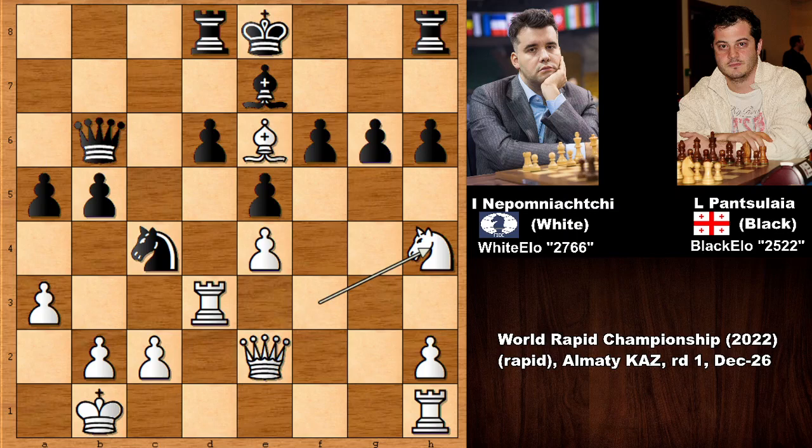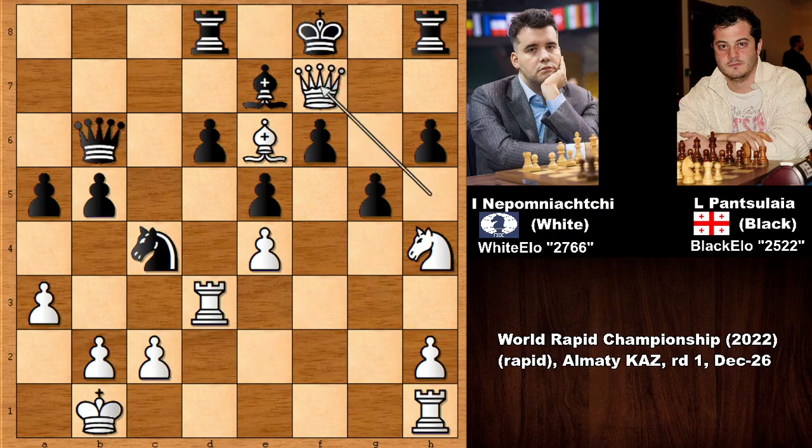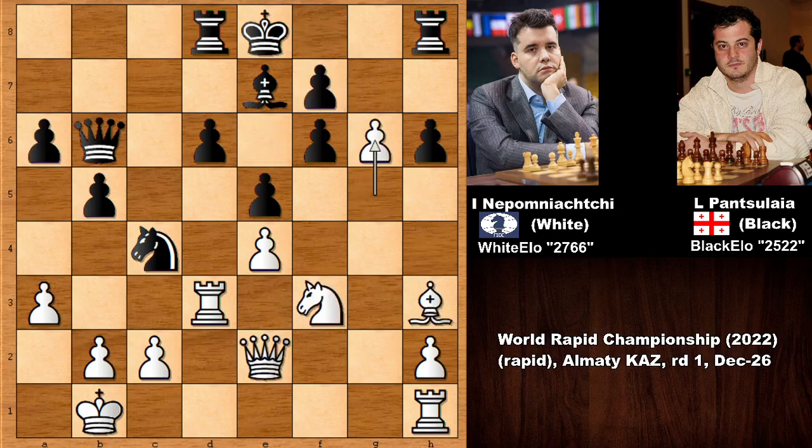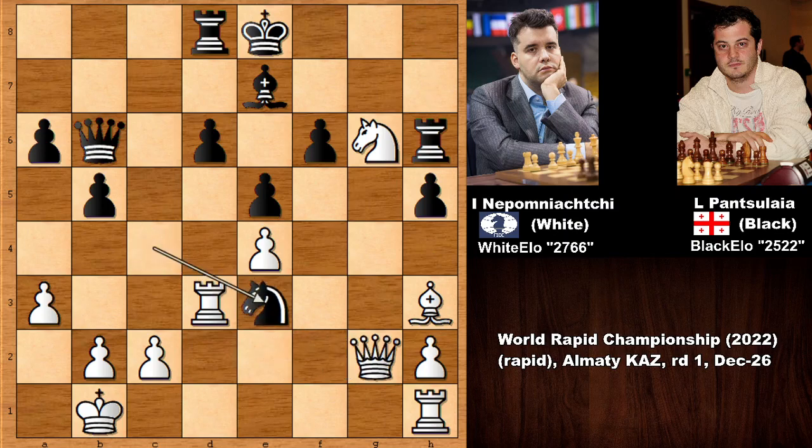So after g6 and not capturing, h5 — then knight to h4 by Nepomniachtchi, targeting the g-pawn. If g5 that is going to be a fatal mistake because of check and then checkmate, there is no defense. So with fxg6, knight takes on g6, forking the bishop and the rook — defending the rook, then defending, queen to g2 and knight to e3.